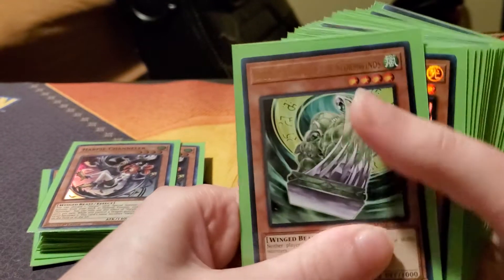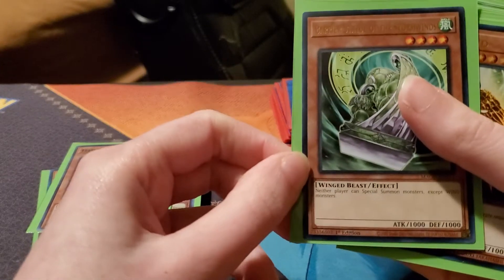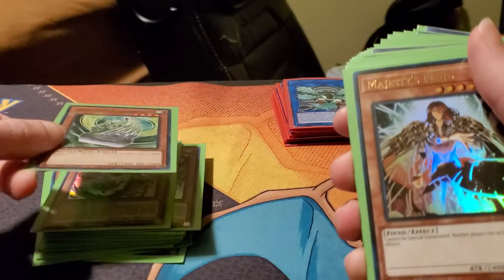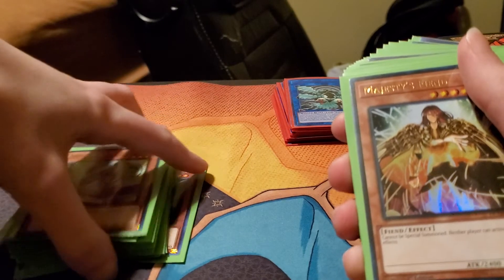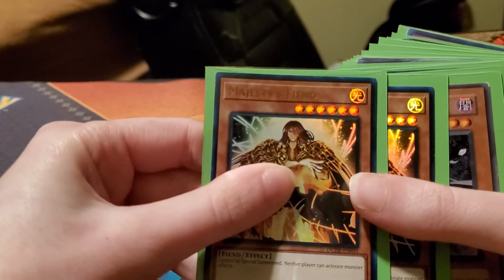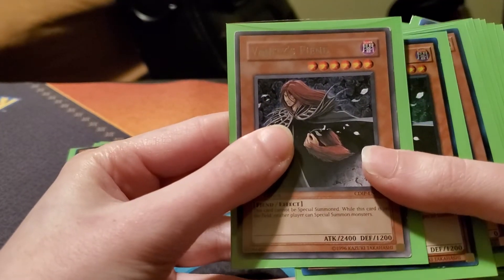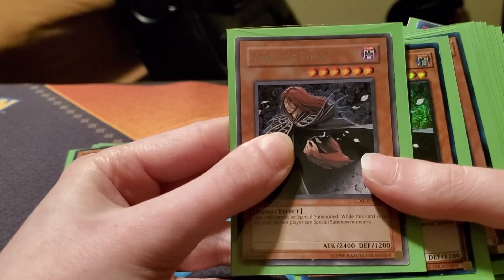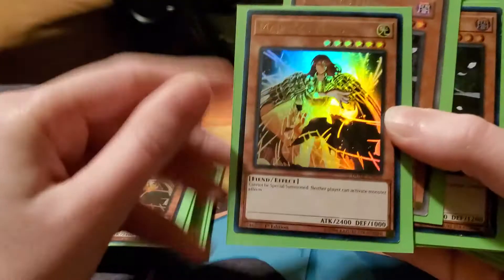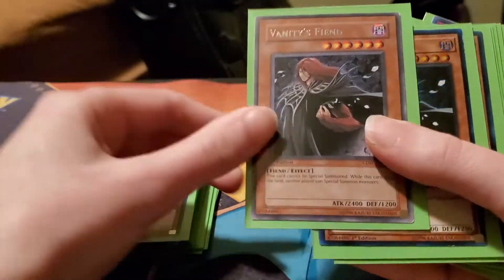For the control aspect, I run one Barrier Statue of the Winds — basically it stops your opponent from special summoning if they don't play wind monsters. I run two Majesty's Fiend for control reasons, and two Vanity's Fiend — this one stops your opponent from special summoning. Neither prevents your own special summoning. One I think is a spell — oh, never mind, they're both monster effects, sorry.